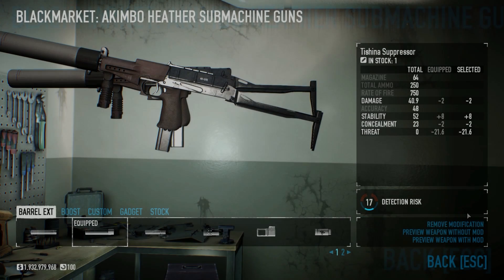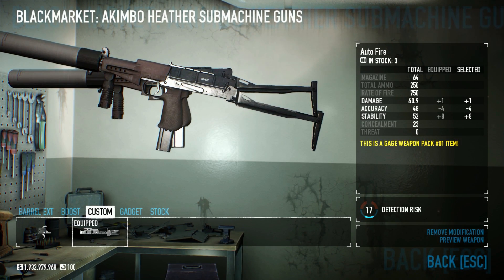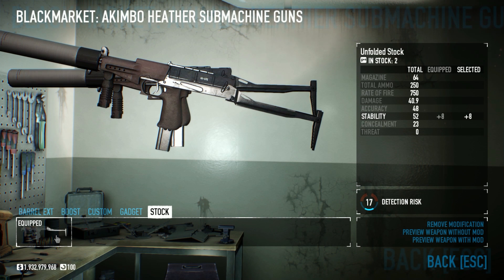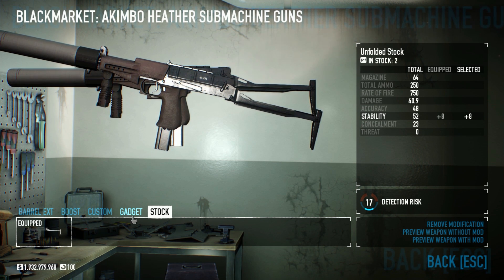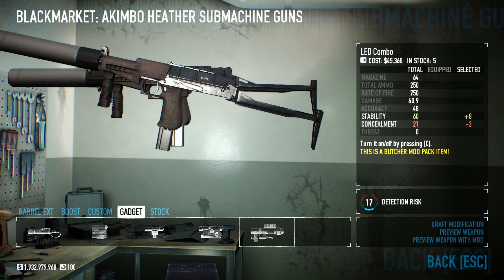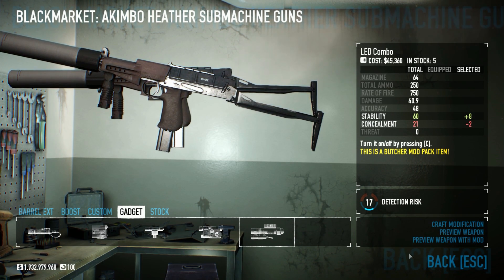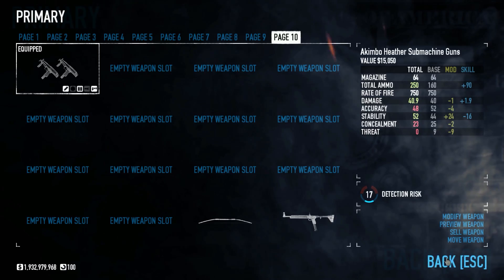Let's take a look at how I've modded these akimbo SMGs. I have the Tashina Suppressor, Auto Fire, and the Unfolded Stock. I could have put on a gadget to give the gun a bit more stability, but I opted to leave it off for the sake of aesthetic. Now, for the build that I wanted to use, let me switch to that.